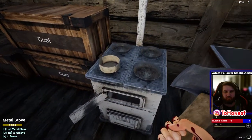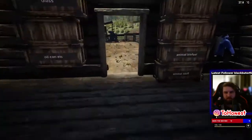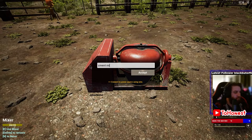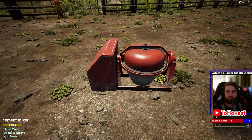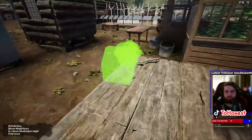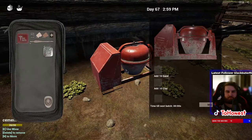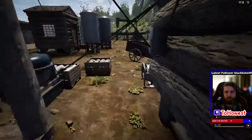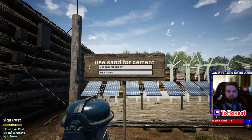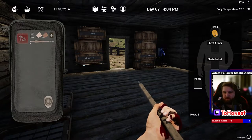Three, two, one. Now that uses 40 power. 10 clay and 10 sand - now I have a use for the sand. That's not much meat - it used to give you way more. What happened? And I got boots: six armor, two heat.